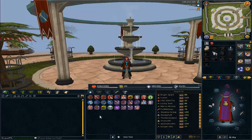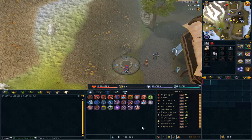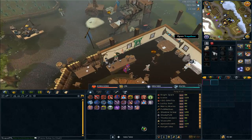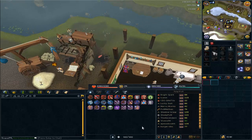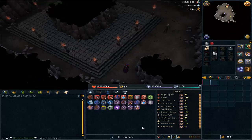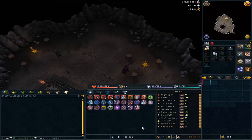Now it's time to show you the best locations to gain cooking experience faster. The first location: teleport to the Taverley loadstone and run east to enter a building, then go into the trapdoor inside. Once you open it, you'll arrive at a place where the bank is near the fire, so you can cook at it.